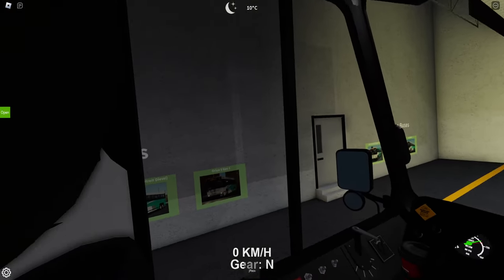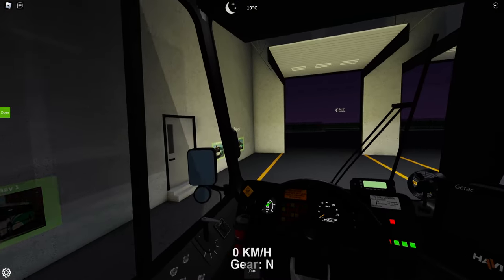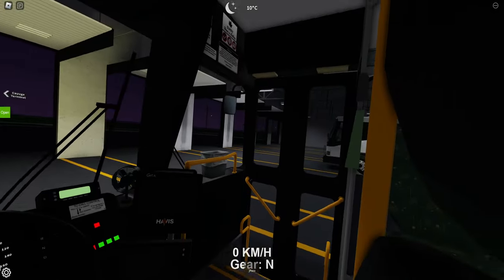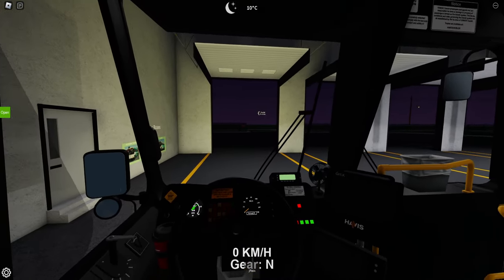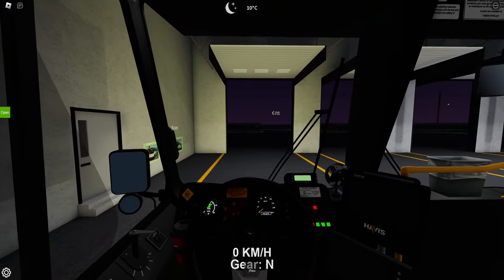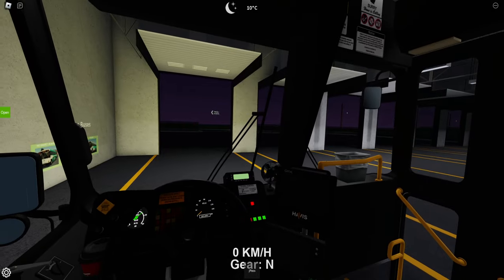This is pretty cool. You can actually open the windows — I wasn't sure if you could do it on this bus or not. What kind of sucks is that you can't look up and down in this mode; you can only look side to side with your mouse. So if any developers are watching, having us go up and down would be pretty cool as well.